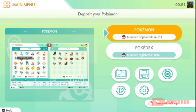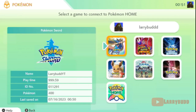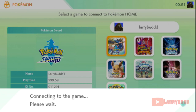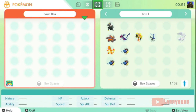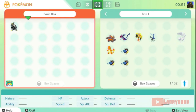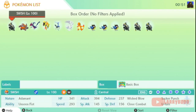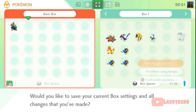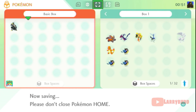Home is open. Let's go to my copy of Sword and open that up. We're going to take that Urshifu nicknamed Swish and move him over. We'll save and deposit him into my copy of Scarlet.